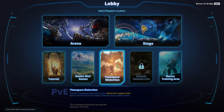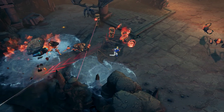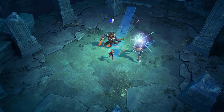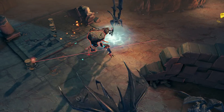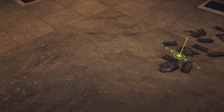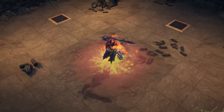Also on the PvE side is the Time-Space Distortion, which brings NCSoft's 20-year history of worlds together into MXM. Fight through Guild Wars 2's Ascalonian Catacombs with Rytlock, battle Blade and Soul's Poharan at the Black Ram Supply Chain, or play one of several other themed areas. These stages are also your ticket to unlocking NCSoft characters, so watch the in-game schedule for when your desired character's stage is available to run.